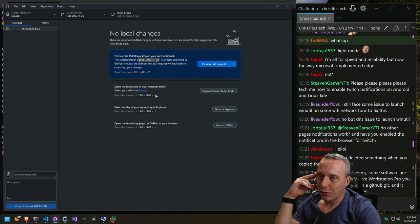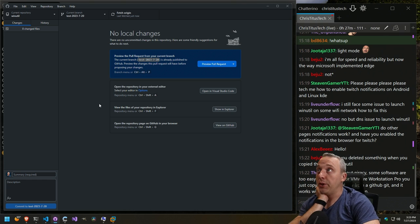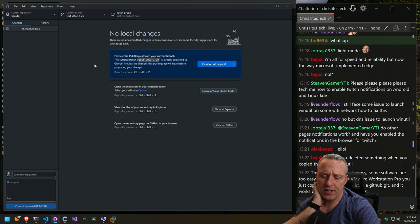VMware Workstation Pro — easy to pirate. Well, VMware makes their money from big business. I think they actually give you licenses for some things. They actually changed their licensing this last year — I haven't been following it.